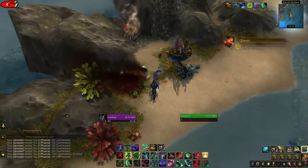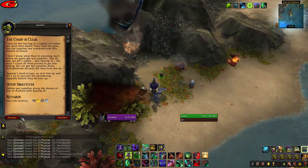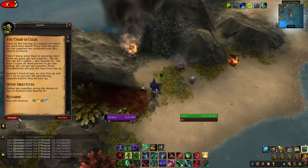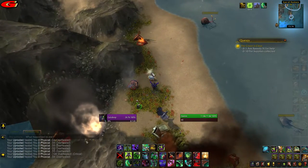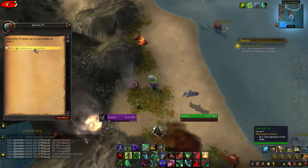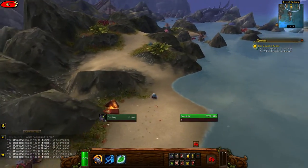Then speak to Zantini and accept the quest The Coast is Clear. Once done, click on Speedy the Turtle to control him and go around the map picking up 10 pet supply bags.